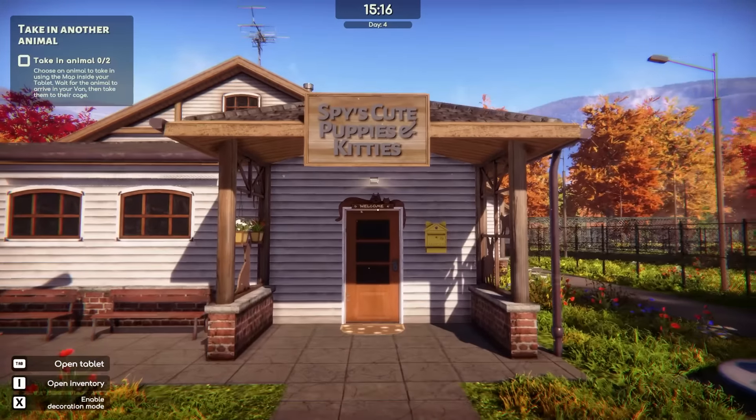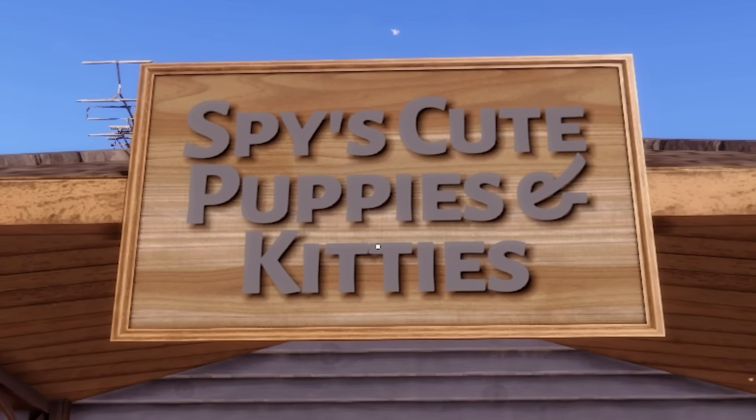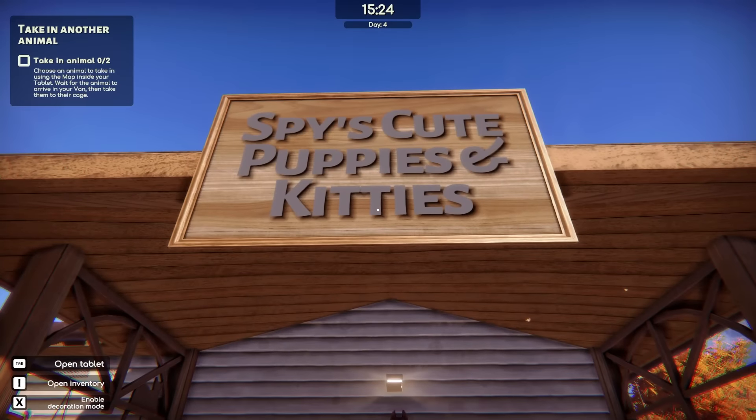Hey, how's it going? Spy here. Welcome back to Animal Shelter 2. We're at Spy's Cute Puppies and Kitties, and today we are going to be rescuing some kitties.